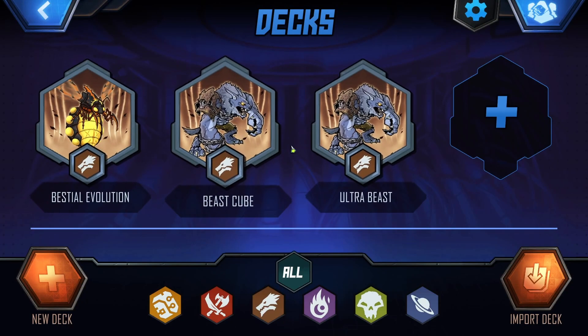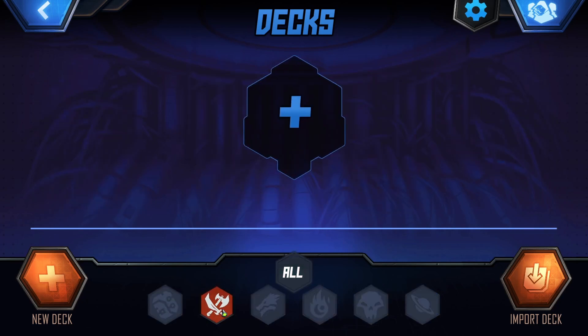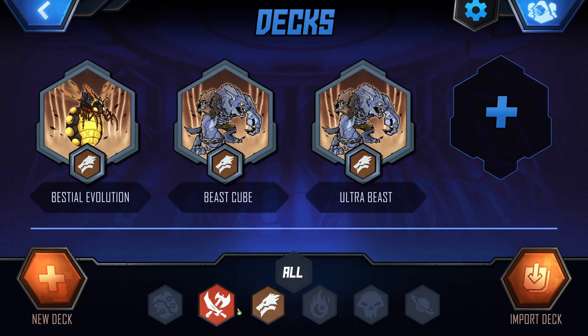We have Beast Cube and Beastial Evolution from before, and then we have some other cards like the Tactician. We could combine cards. Right now I just went pure Zoo, but we could do stuff like that.